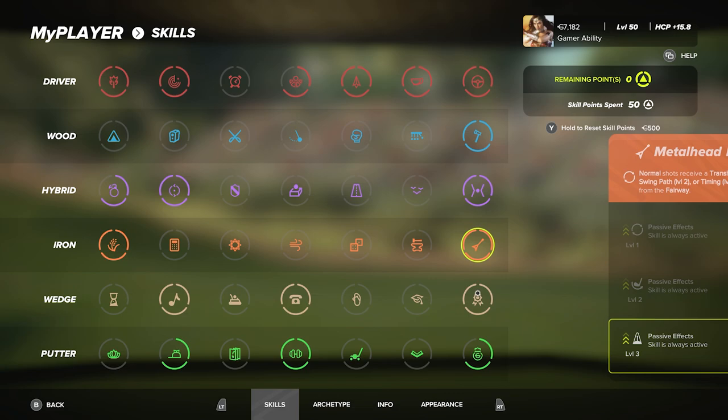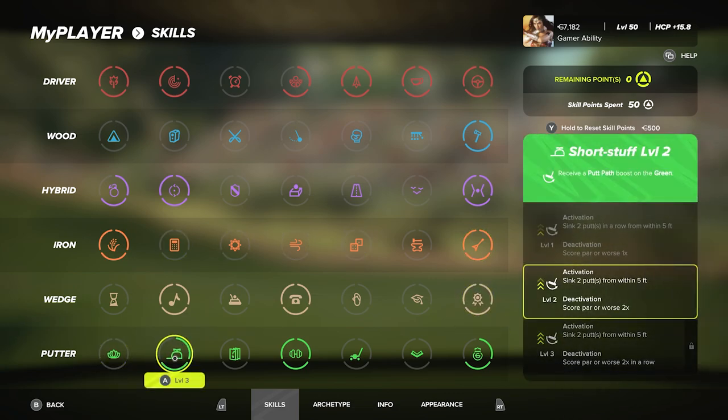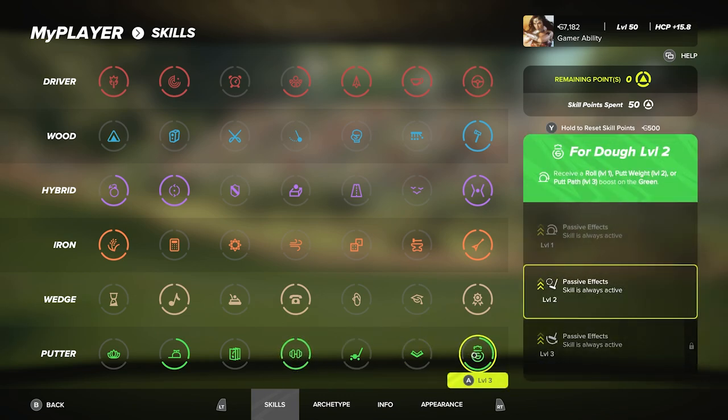Higher Degree Level 3 boosts my timing passive. Passive skills are always active if you didn't know that. For putter, I specced into column two: Short Stuff Level 2, which gives a putt path boost on the green. Most importantly column four: Go Away Level 3, receive a putt weight boost on the green, activated by sinking two putts between five and ten feet. Then Putt for Dill Level 2 in the final column — I keep it at Level 2 to focus on putt weight.